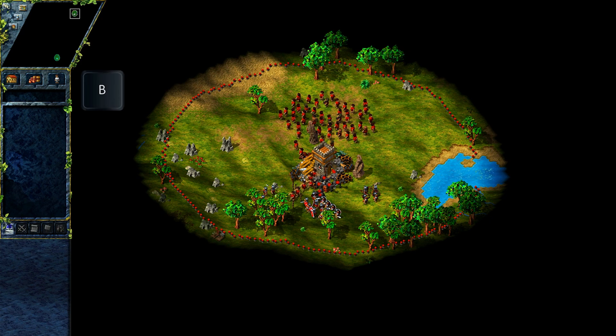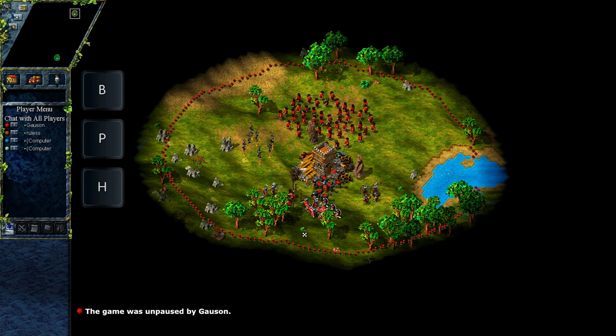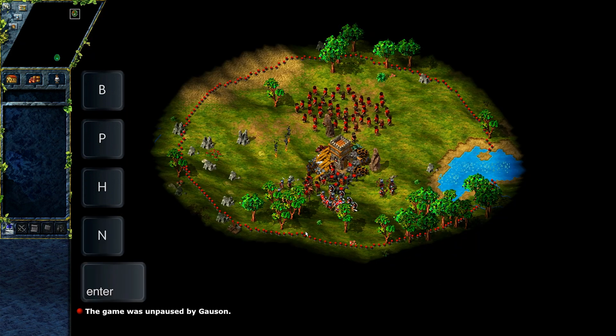Finally, let's talk about general keys. Press B and left-click on a location to make an alert on the map. Press P to pause the game. Press H to quickly jump to your starting location. N is for resetting the zoom to default.